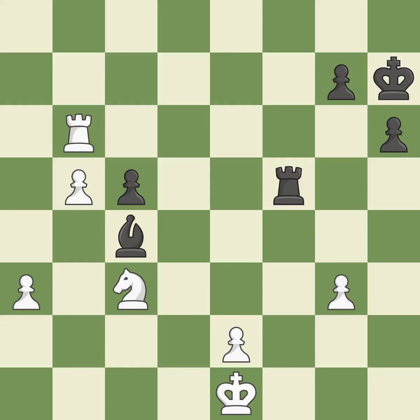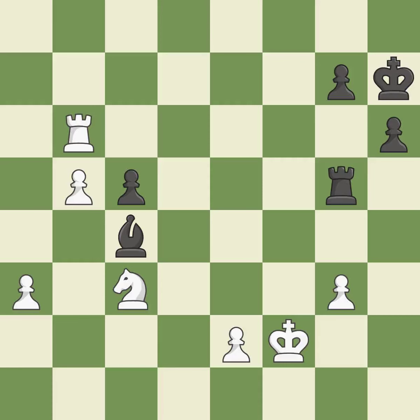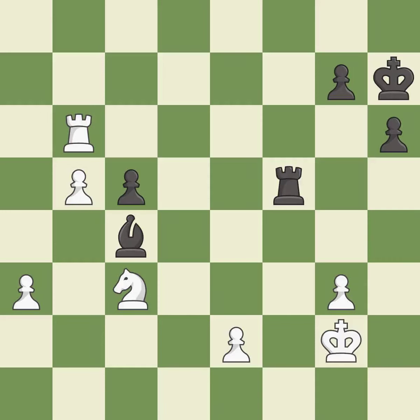This is the only move that works — it is a great move. This is the strongest option — it is best. This defends a pawn that was under attack and had no defenders — it is best. The rook is now on an open file, which helps control squares across the board — it is excellent. This evades the check from the rook — it is best.